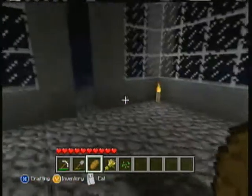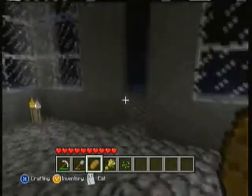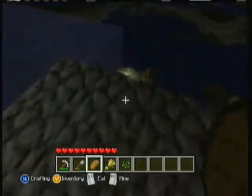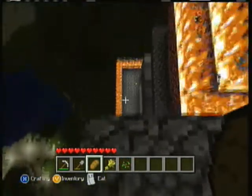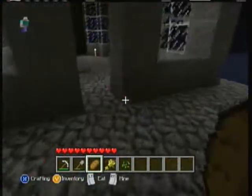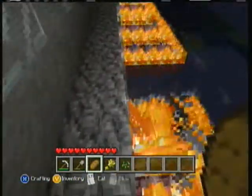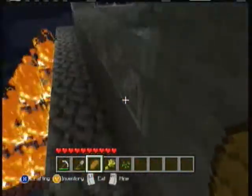This is the final room in the house: the big portal room. It's the highest room in the house with a little balcony for looking down at the world. You can see there's a little border of netherrack with fire on it — the rooftop's on fire. I figured since I had burning rooftops and netherrack, I did something with it.